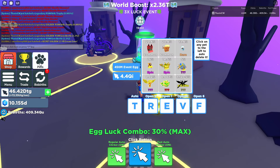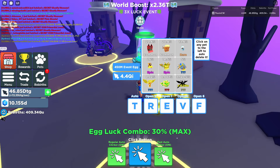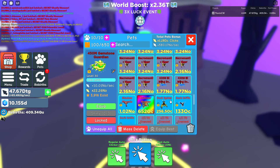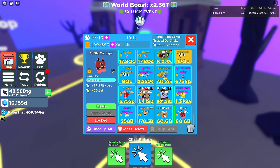We'll go through all the individual pets from the 20.4 percent down to the 0.007 percent. The first pet is the 450 mil Cyclops, giving you plus 27.27 bill a second and times 60.6 bill clicks. The 450 mil Evil Cat gives the same — 27.27 bill a second and 60.6 bill. Then the 450 mil Baby Ghost gives you 80.32 bill a second and 178.5 bill clicks.